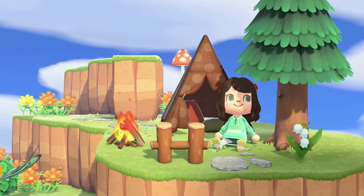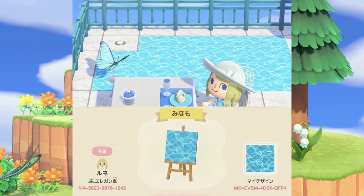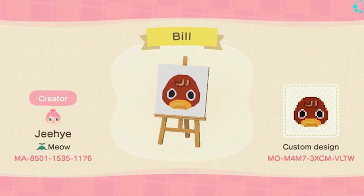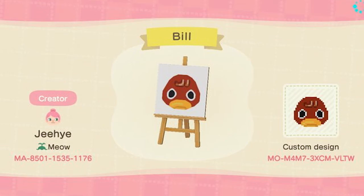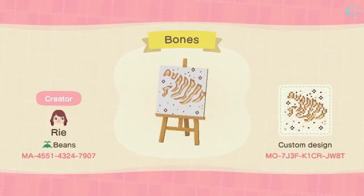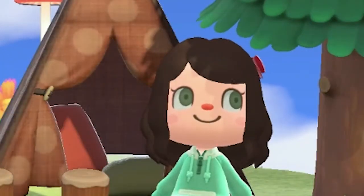Here are some rapid fire ideas: swimming pool, a basketball court, railroad tracks, beach volleyball court, signs for your villagers in front of their homes, crops for a farm, buried bones in a dig site. The possibilities are endless now.